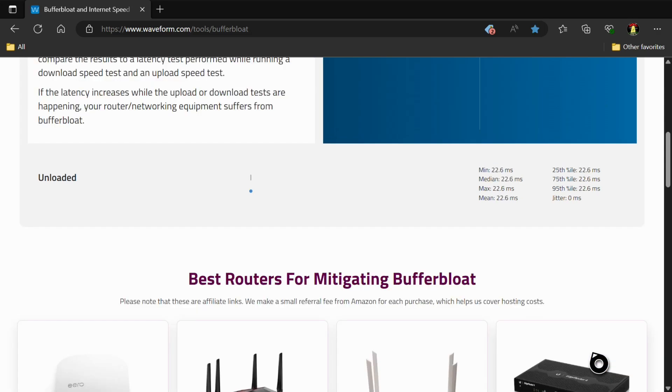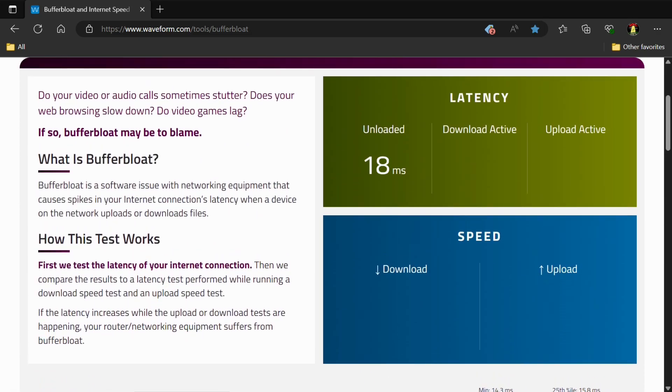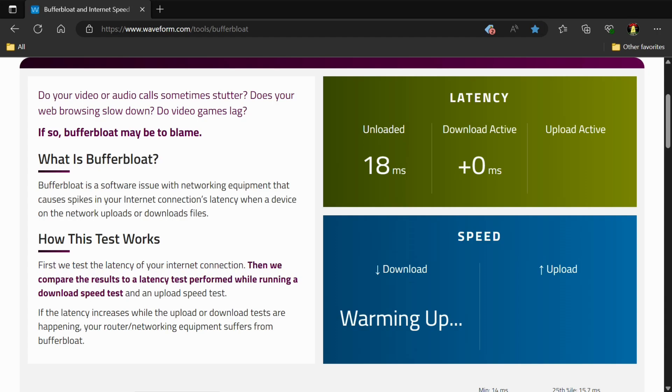What we're looking at here are our max spikes — we do not want those to be high. And while we're running the test, we don't want our download active or upload active to be too high either. So with DSCP tagging off, the system is doing what it should do. However, when we look at those max spikes, you'll notice they're actually pretty high, which is undesirable when you're playing a game.